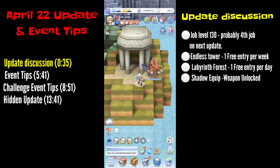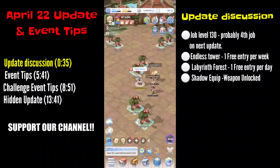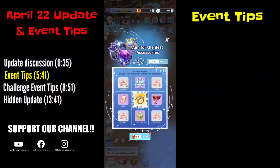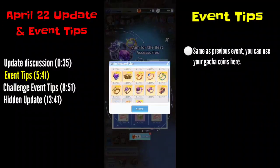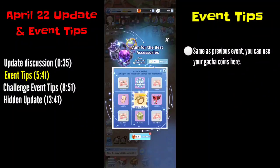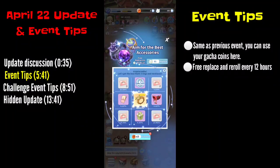For more tips on the shadow equip, click the link to get familiar with the new functionality. Next is the event: Aim for the Best Accessory. It's the same as the previous event — you can use your gacha coins here if you haven't used them yet on the five-star event. The same mechanics apply: you have a free replace every 12 hours, and once you have the free replace you get a free roll on this event.